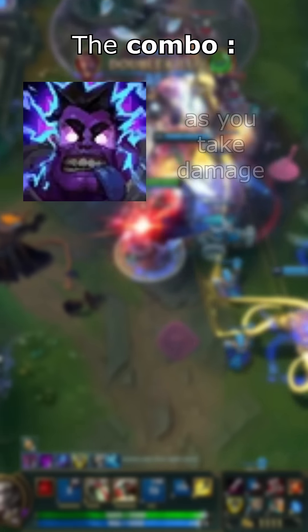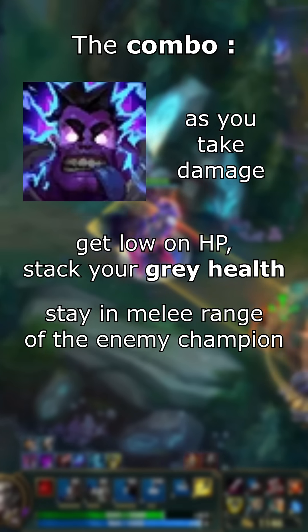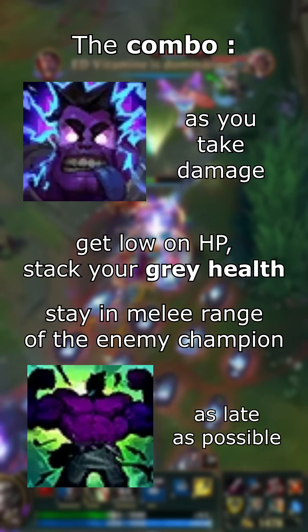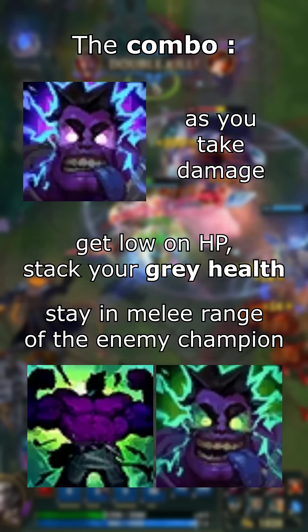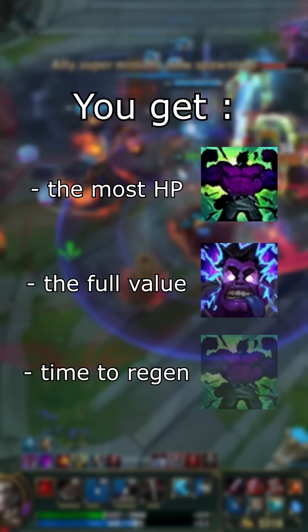Now that you understand both abilities, let's get to the combo. The combo starts by using W as you're taking a lot of damage. Then get low HP while keeping your W activated. Try to stay on top of the enemy champion so that you can get the full value of your W. Now you can use your ultimate as late as possible, when you're super low on HP, before instantly reactivating your W. This way, you get both the most base HP from your ultimate, the full value of your W, and the heal given by your W makes it possible to fully utilize the regen from your ultimate afterwards.